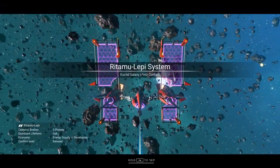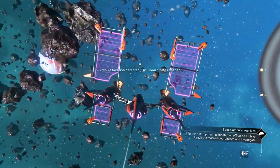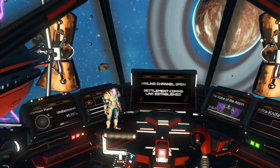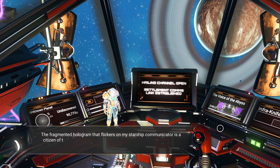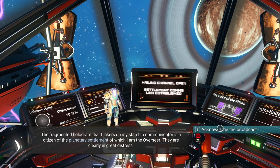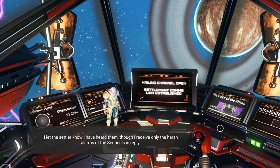First contact approaching. Getting some communication — 'Pathetic interloper, challenged to Viking' — cut off before the message can be completed. A citizen of the planetary settlement of which I am the overseer is clearly in great distress. They're asking me to head over there — they've got a sentinel attack going on. We'll get to the settlement in a minute, but let's get this done first.